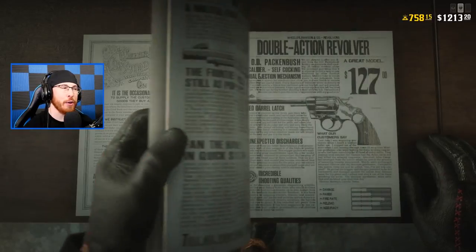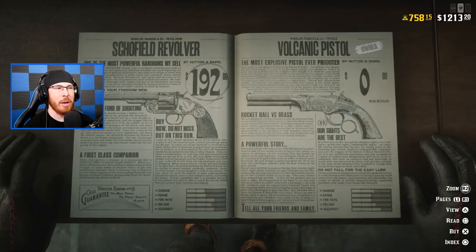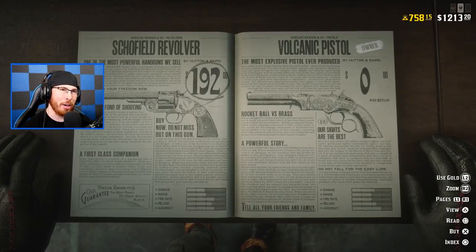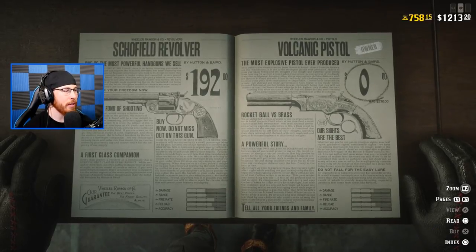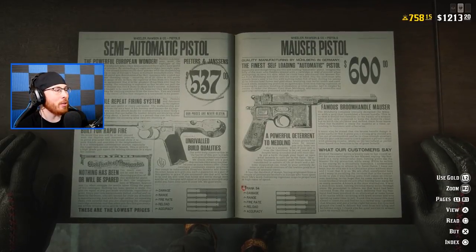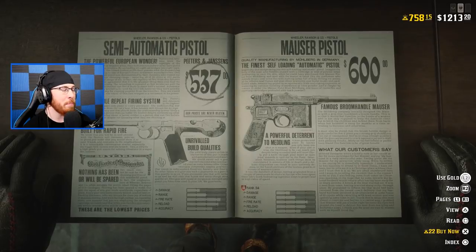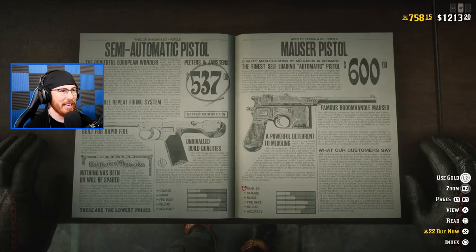We're going to the revolvers first. I'm not going to purchase the double action or any of the lame revolvers. A revolver I do want — one I've had my eyes on — is the Schofield Revolver. It costs $192 in-game, which isn't that much money, but for gold it's eight gold bars, which is pretty hefty. I can buy the semi-automatic pistol, and this bad boy is going to cost me 22 gold bars. That is expensive.